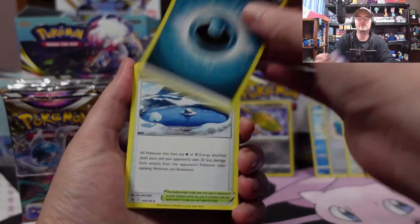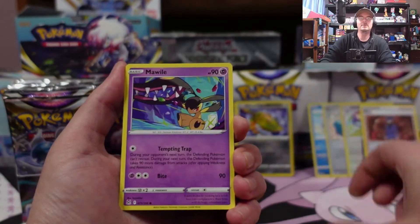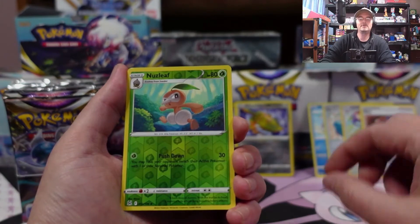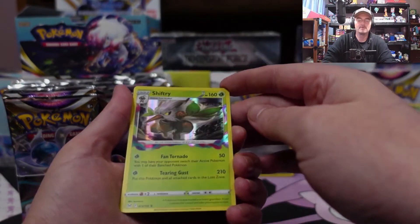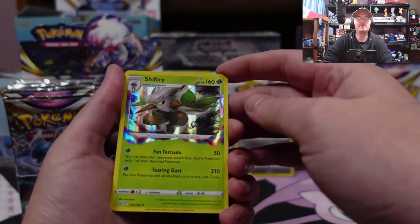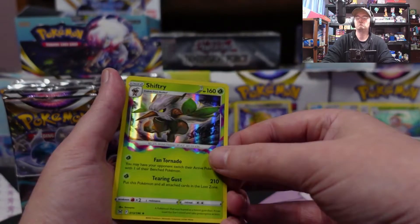Got a Dark Energy, Lake Acuity, Lumineon, Barragegate, Gligar, Goomy, Mawile, Roselia, fairy reverse Nuzleaf. Alright, we got a Hollow Shiftry — interesting hollow pattern on that. It's not an amazing rare or anything, but interesting.